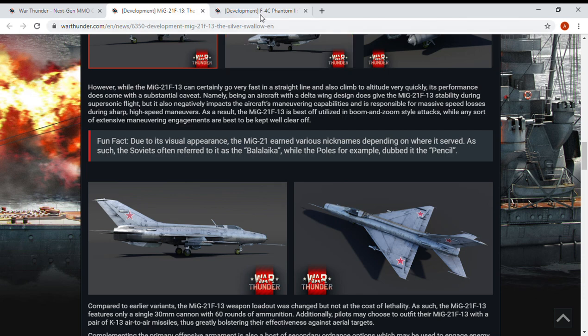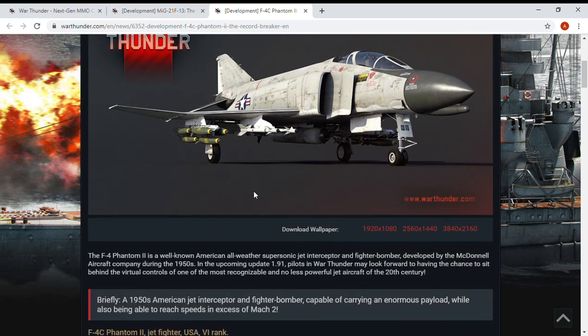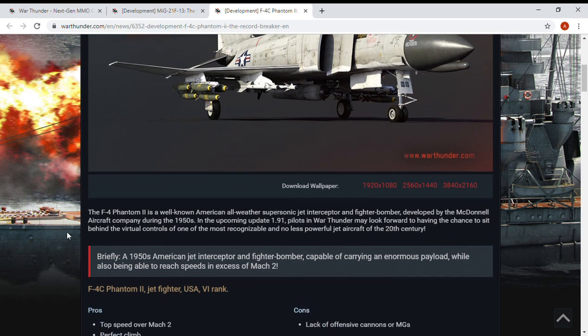Now to something I'm completely thrown off by — the F-4C Phantom II. I straight up did not expect this to appear. The F-4 Phantom II is a well-known all-American, all-weather supersonic jet interceptor and fighter bomber developed by McDonnell Aircraft Company during the 1950s. In the upcoming update 1.91, pilots in War Thunder may look forward to sitting behind the virtual controls of one of the most recognizable and powerful jet aircraft of the 20th century.